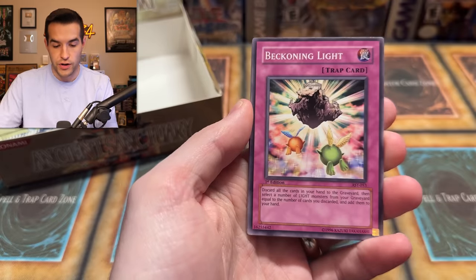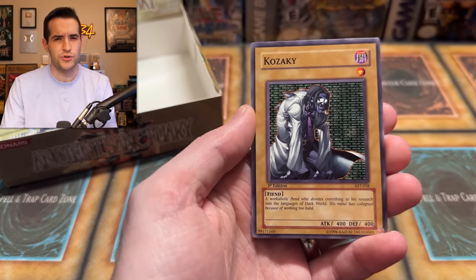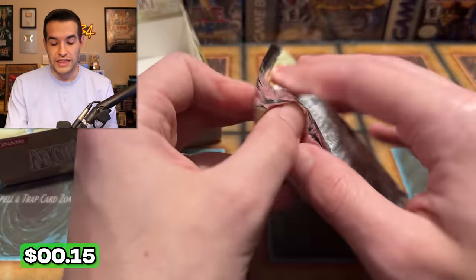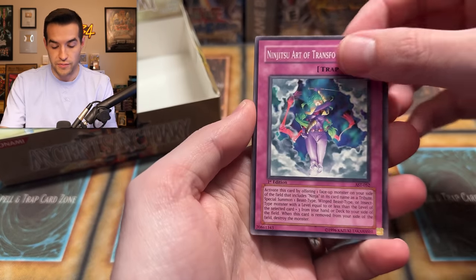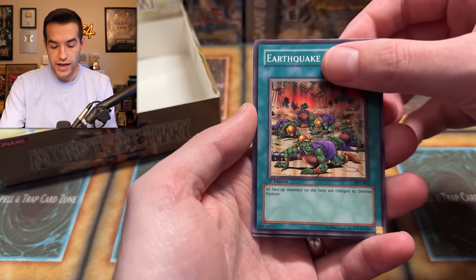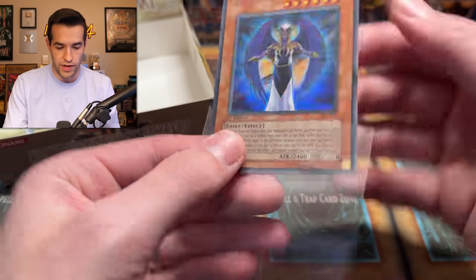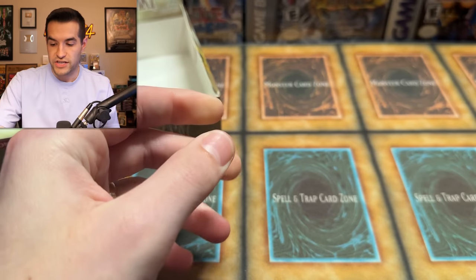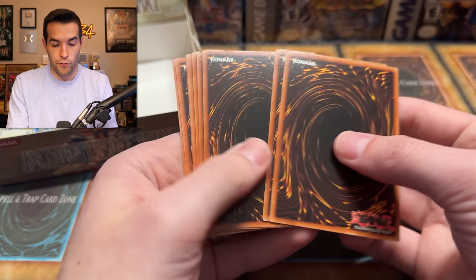We have Legendary Jujitsu Master, Beckoning Light, Vampire Lady, Enchanted Fitting Room, Sword of Soul Leader. We have Nubian Guard and Kozaky — I think he might be a short print. There are a lot of short prints in this set. And we have the Agent of Judgment, Saturn — another ultra! Wow, we've pulled six foils already. Interesting box — is this going to go crazy at the end? Six foils: two ultras, four supers. That's normally what you get, and then maybe a secret. We're open for that secret rare.